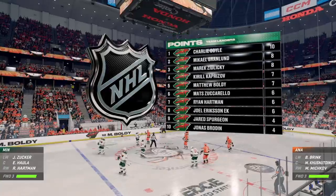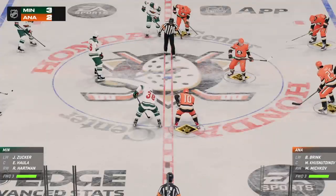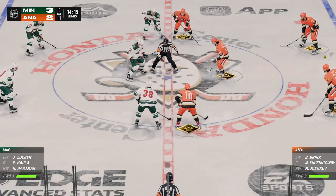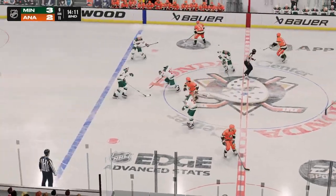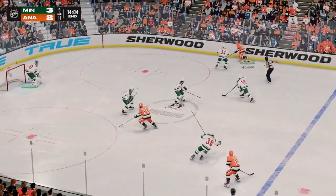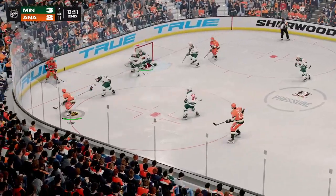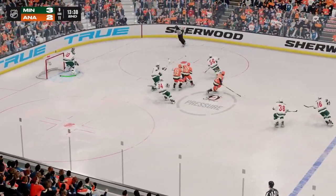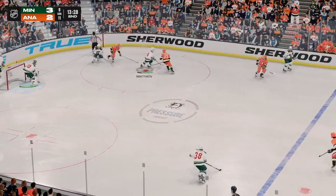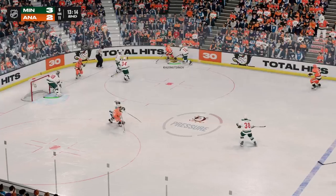Minnesota's gone up by one here in the second period. It's been a lot of hard work and heavy lifting to get to this point just to get that one-goal lead, James. Not only do they want to hold on to it, they want to extend it now. The Ducks win the draw here in the neutral zone. Anaheim's on the attack. Dishes it off! And that's knocked away. Minnesota's got the puck at the defensive end. Play rolls on.